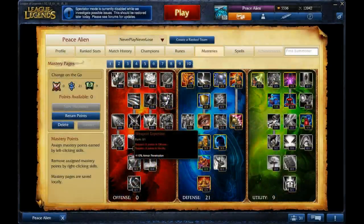For masteries, I would suggest 0/21/9, which is just a tanky jungler setup, so you spend the 21 in defense. Getting smite masteries pretty much helps you jungle so much, and lets you be a tank, which you are going to be.